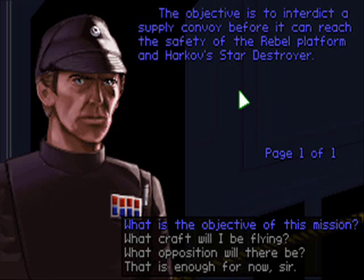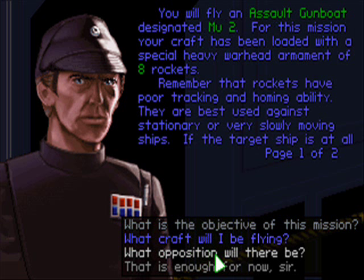The objective is to interdict a supply convoy before it can reach the safety of the Rebel Platform and Harkoff's Star Destroyer. You will fly an assault gunboat designated Moo 2. For this mission, your craft has been loaded with a special heavy warhead armament of eight rockets.